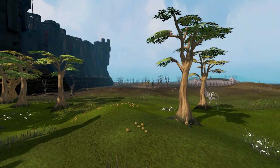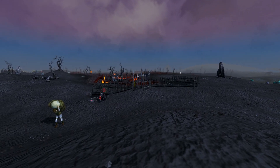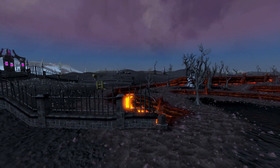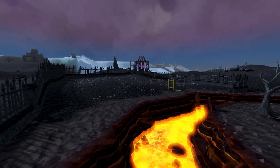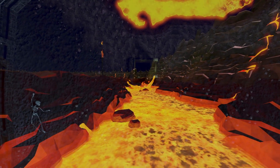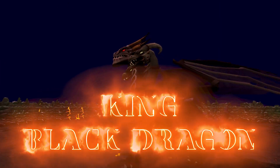In RuneScape's first stage, an experiment was conducted by one of the Dragonkin trying to replicate the Queen Black Dragon's power. But it failed, and so the creature was cast into the wilderness to be forgotten. For moreover a decade, no one knew it was even there. But then whispers started to spread, talking about an unknown danger living deep in the wilderness — a creature that would soon be known as the King Black Dragon.